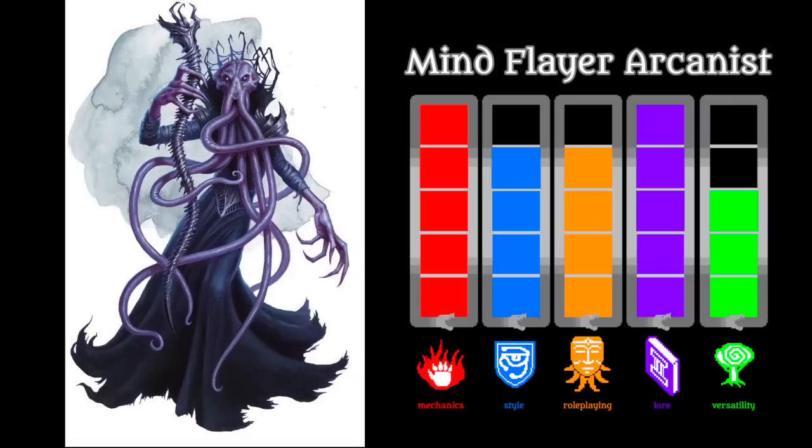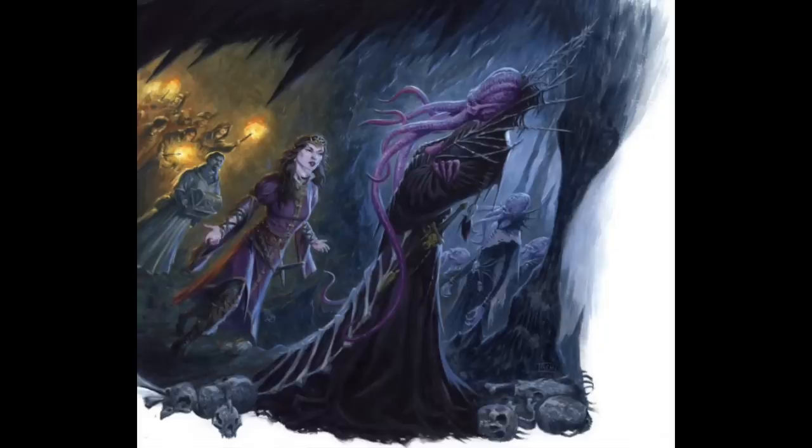Taking things up a slight notch higher is the Mind Flayer Arcanist. As a Mind Flayer, it encompasses everything we've already seen about their race, and it has an additional layer in the fact that it pursues the arcane arts. Mind Flayers utilize psionic power, the mind magic innate in them or bestowed upon them by their elder brain overlords. In this way, arcane and other types of magic are actually taboo in their society. Wizards, sorcerers, clerics, druids — these are the ways of the other, lesser races, the enemies and the infidels.